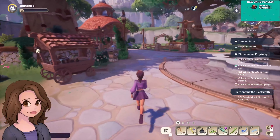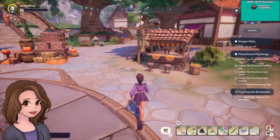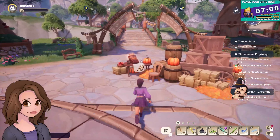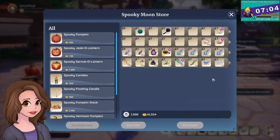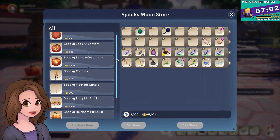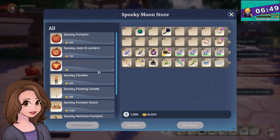Is some of this new? I feel like some of this is new. Maybe it's not new. Yes, it is. Look, there's pumpkins. And there's a store here. What's in the store? Oh, we can just buy the spooky stuff. That's easy to get. Can we just buy one of everything?